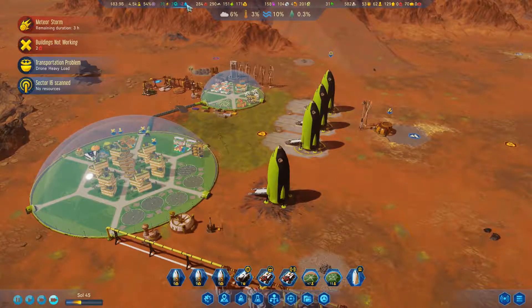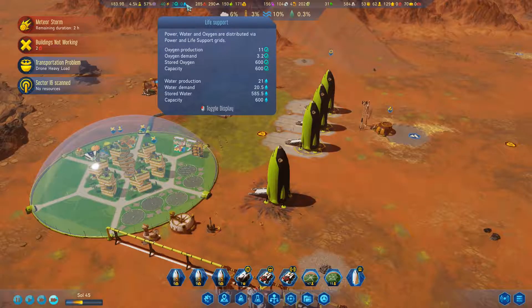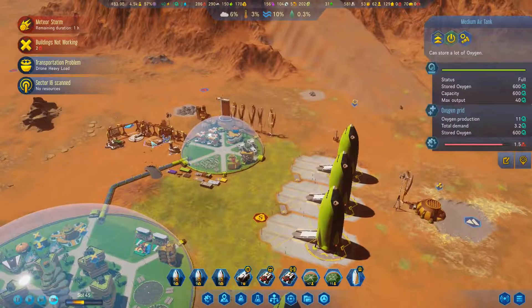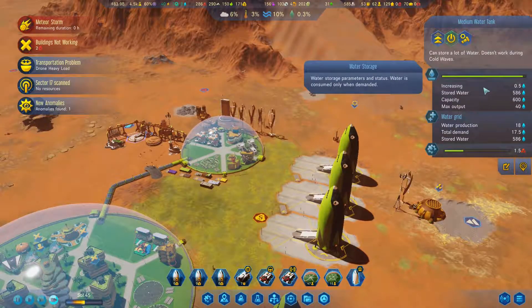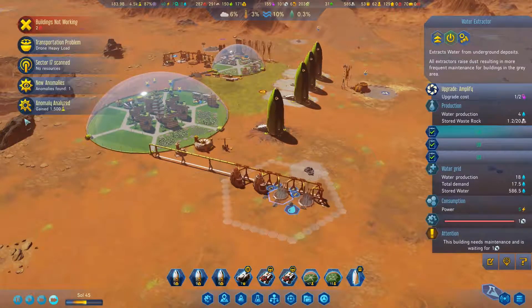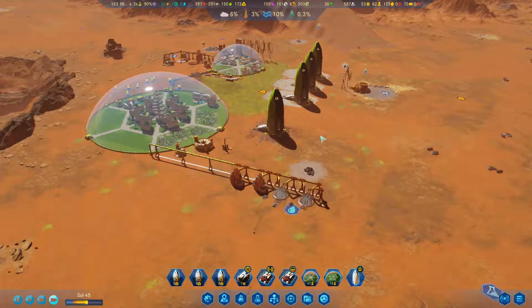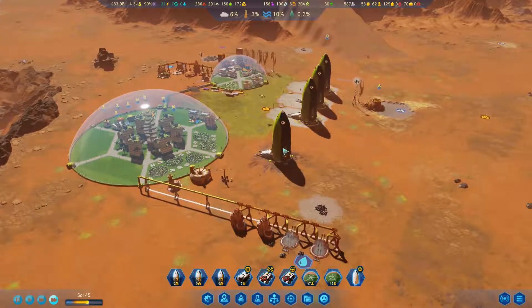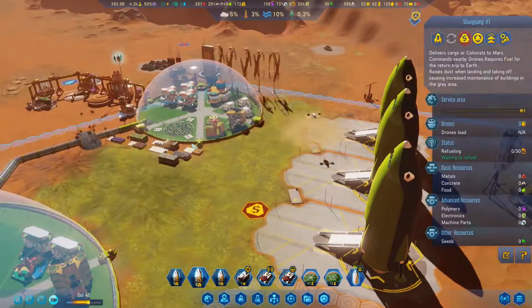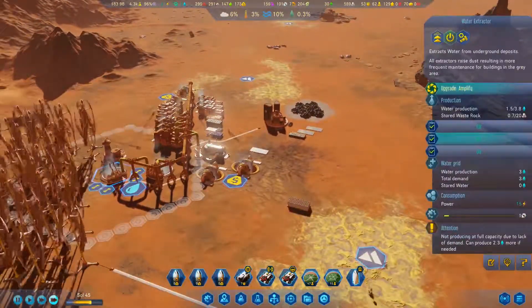We're definitely going to need to get this water situation sorted. We're fairly shy. This water tank — increasing. We're just back over now. We are just knocking some things out. Do we have fuel being produced over here? What are we doing on the water production?